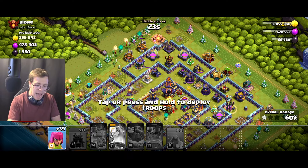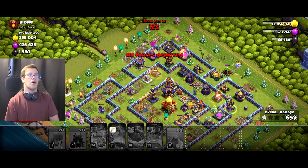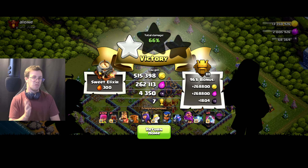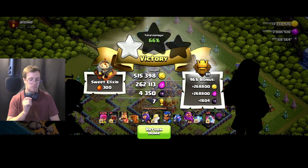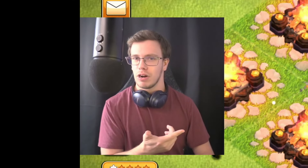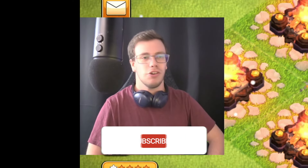We didn't get all the loot because most of it wasn't in the collectors — it was in the storages, and collectors seem less common now. Still, we profited a pretty good sum. Final results: over 50% of the gold, close to 30% of the elixir, and most of the dark elixir. Archers are really good for farming. That's the new level 12 archers in Clash of Clans! Do you prefer the new level 12 design or the old level 11? Let me know in the comments, and smash that like button and subscribe for more content.